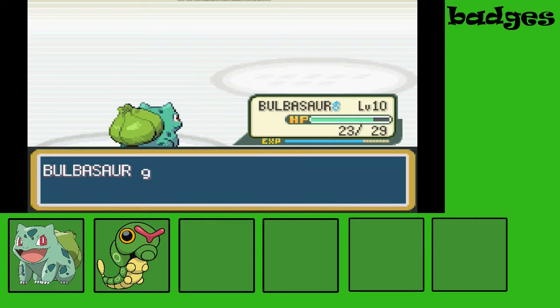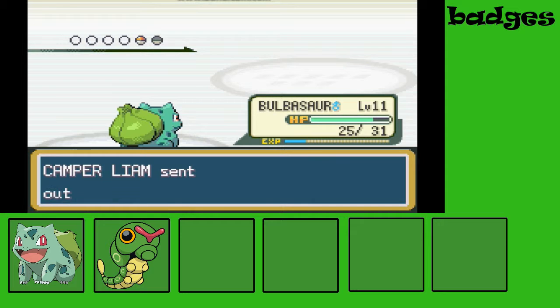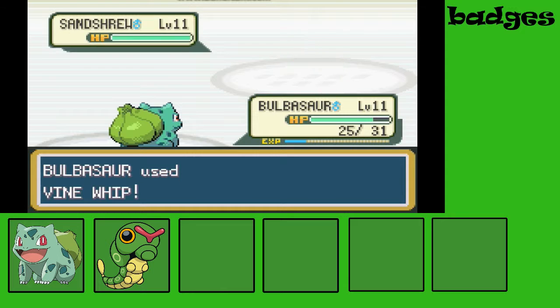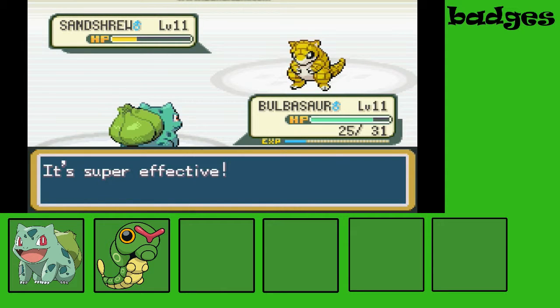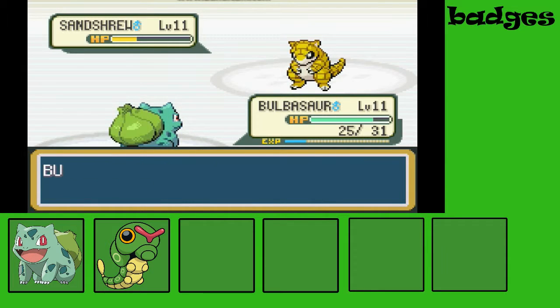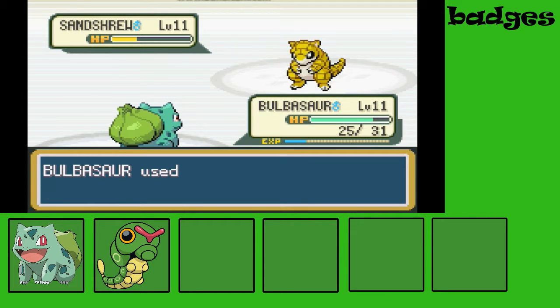Caterpie grew to level 6 and Bulbasaur grew to level 11 — that's pretty decent. His next Pokemon is a Sandshrew and I won't change my Pokemon. I would use another Vine Whip to get the Sandshrew out. Another Vine Whip would get it done, and he's done.